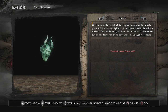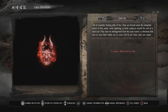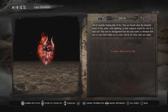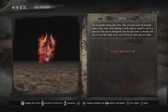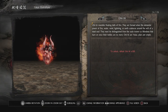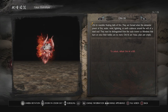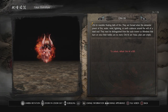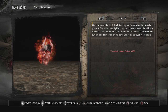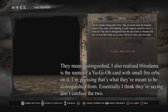These are the Oni B. Oni B resemble floating balls of fire. They are formed when the elemental power of fire, water, wind, lightning, or earth coalesces around the will of a dead soul. They must be distinguished from the souls known as Hitodama that burn on once their bodies are no more. Oni B are yokai, plain and simple. I'm not sure if they mean 'distinguished' or 'extinguished' there.